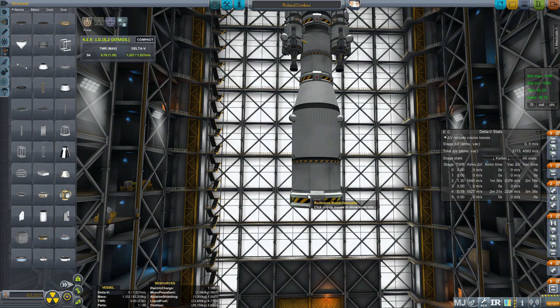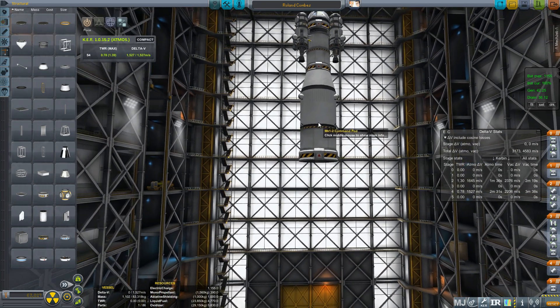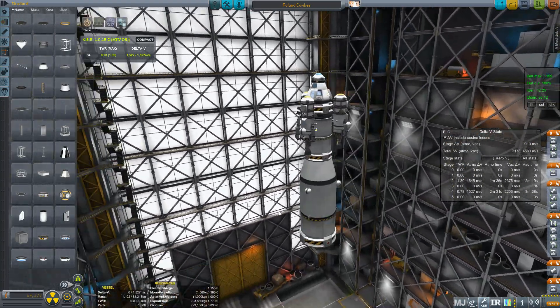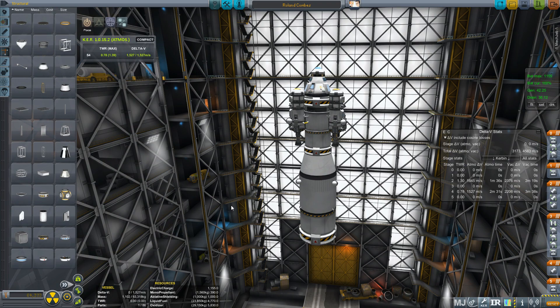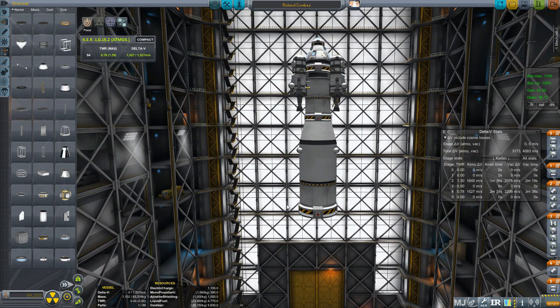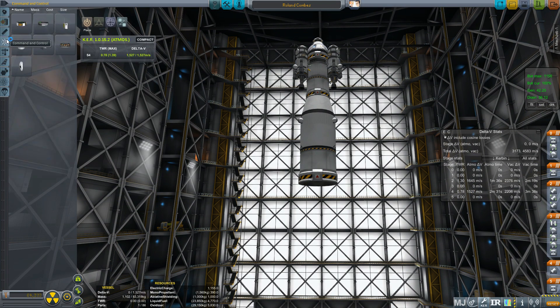Big decoupler — thank you TweakScale for fixing the size of that. The final part we need to work out is the bit that gets us into orbit. This is going to be pretty mighty — 4600 delta-v required. Time to throw together a big rocket.